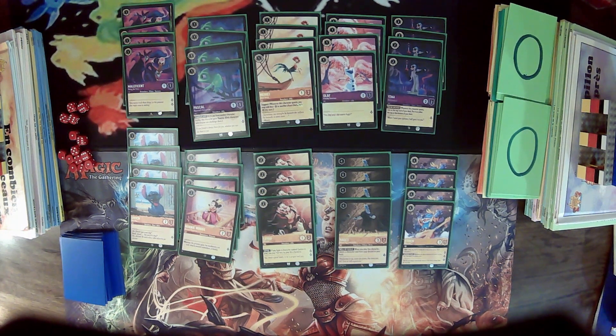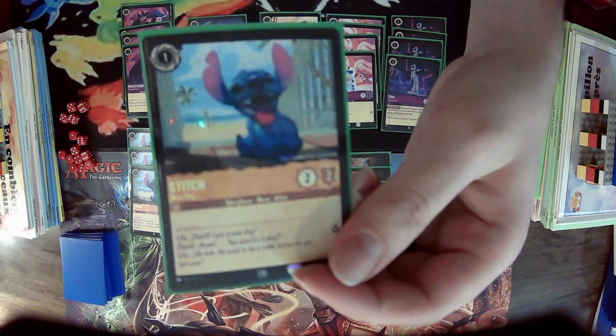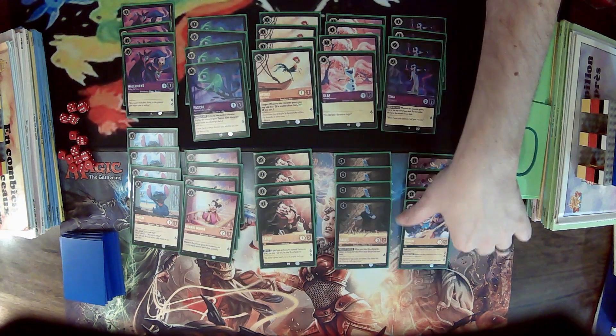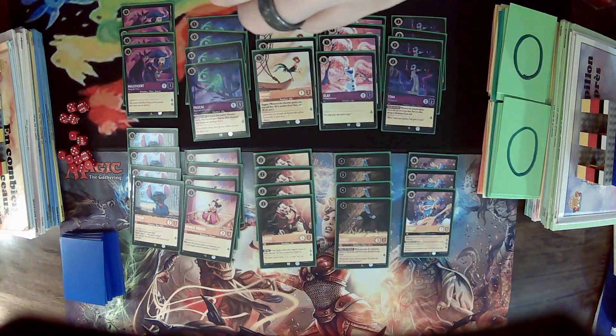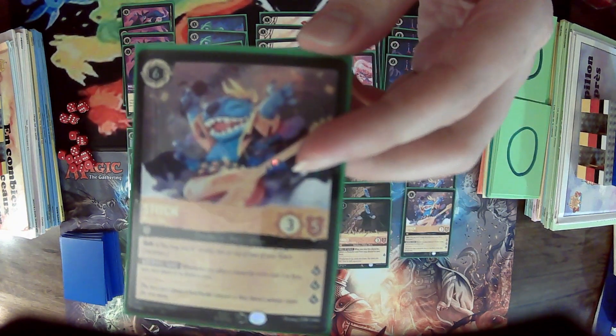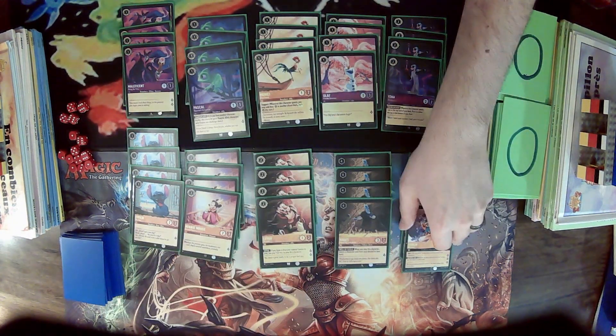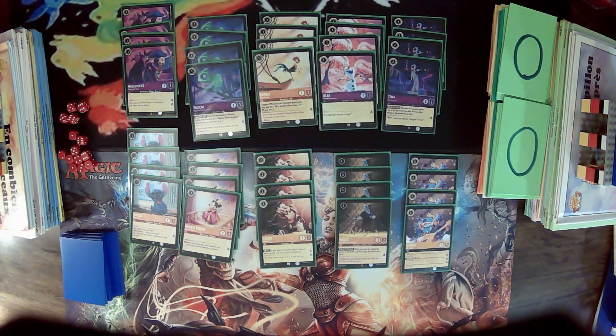So turn six Stitch, uncontested, is going to hopefully dominate the board with a flurry of one-drops. What makes it even stronger is his baby form — also named Stitch. Since this is a one-drop and our Stitch Rockstar has Shift 4, if you have the small Stitch in play, you get to play the big Stitch on turn four on top of the small one, and then you can get the engine rolling.